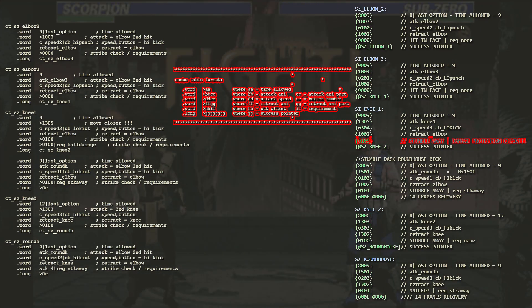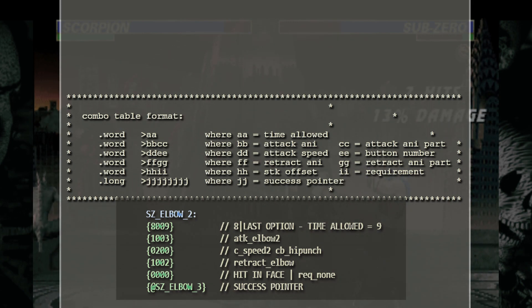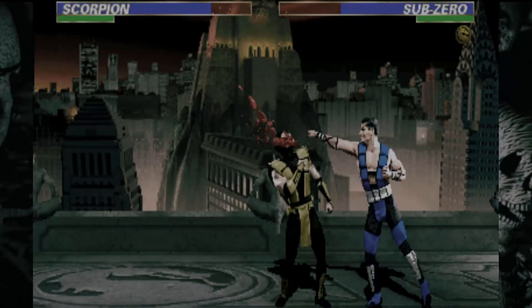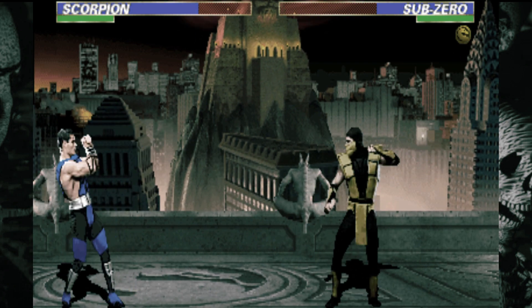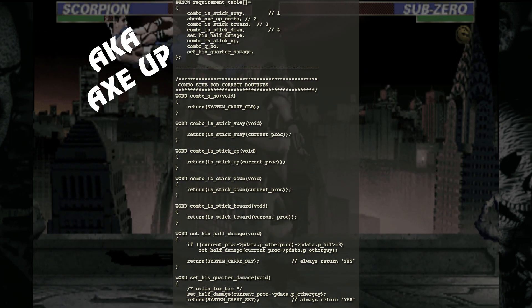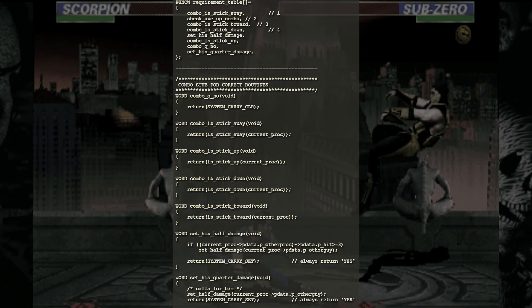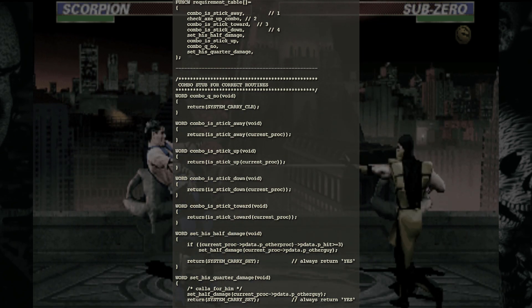The most important thing, of course, is the formatting of the combo table. For this video, we're going to focus essentially on one byte, and that is the requirement byte. Aside from none, or no requirement, they are: stick away, fireball or down-toward like a fireball motion, stick toward, stick down, half damage, stick up, requirement query no, and half damage.